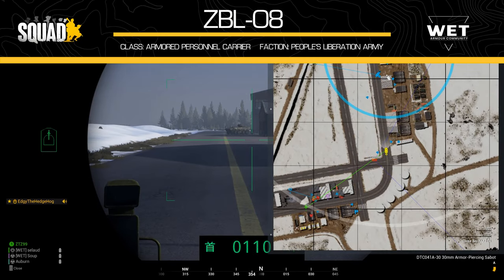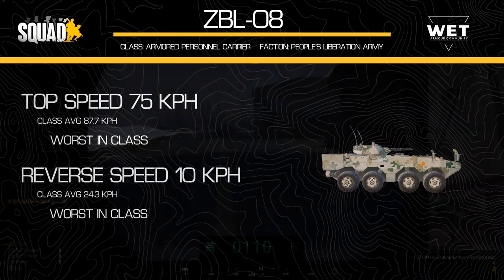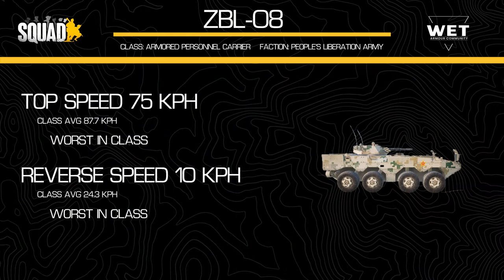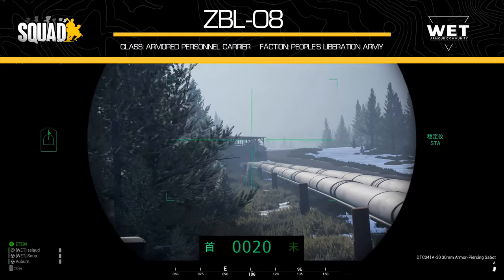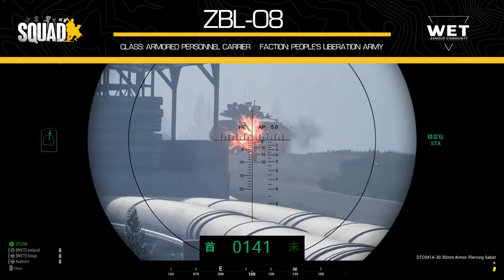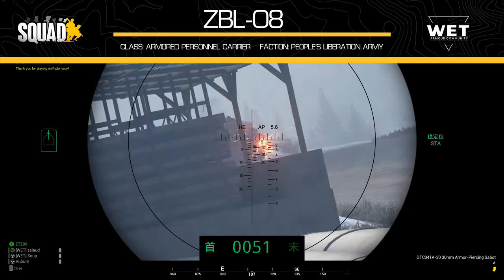To kick things off, let's look at the maximum speed. The ZBL can go up to a top speed of 75kmph. This is actually the slowest of any wheeled APC by a large margin, with other wheeled APCs having speeds in the 90kmph range. The reverse speed is also lagging behind others in its class at a measly 10kmph — we're talking Soviet tank reverse speed here. However, with this lower speed, the vehicle does feel more controllable on flat terrain and has similar handling characteristics to the BTR.